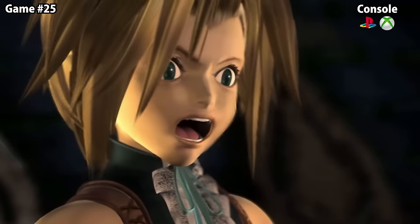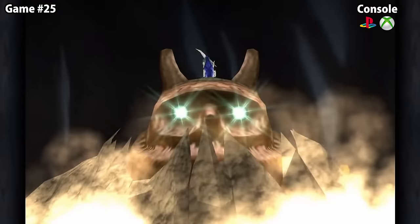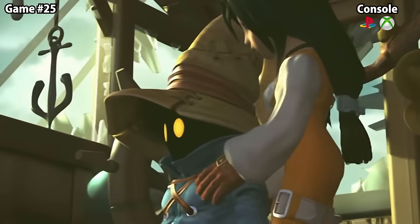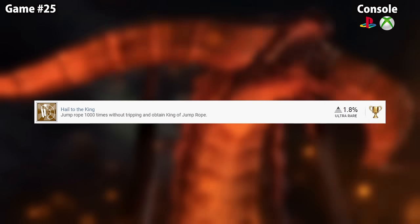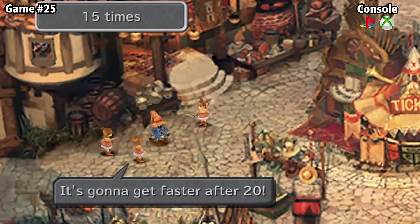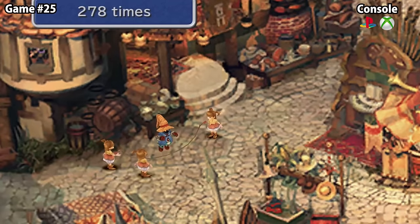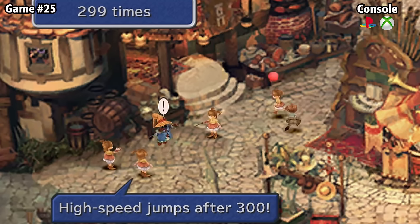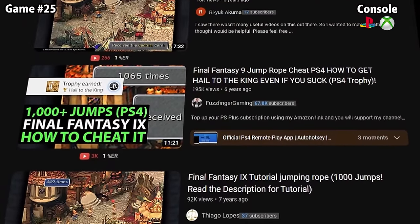Final Fantasy 9 follows Zidane Tribal as he and his allies unravel a conspiracy threatening the fabric of existence. The trophy that earns a place on this list sounds deceptively simple — Hail to the King — for achieving 1,000 jumps without tripping while playing jump rope. The jumps get faster and faster up to 300 successful jumps, involving a lot of button tapping. Around the 300-jump mark, the game makes you do a gallop — a double tap of the cross button for each jump. From 300 to 1,000 jumps, you have to press the cross button 1,400 times in sync with the speed of the rope. This trophy has dedicated guides just for it and cannot be underestimated.